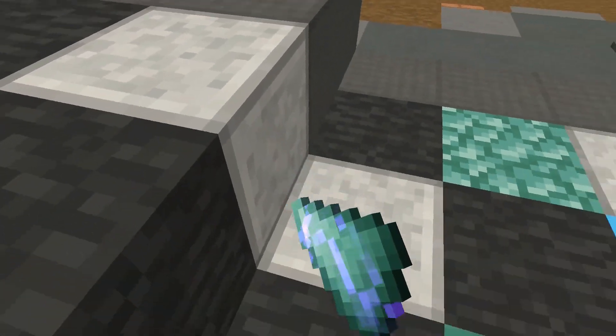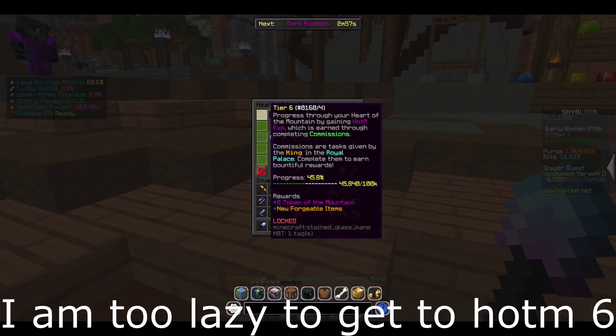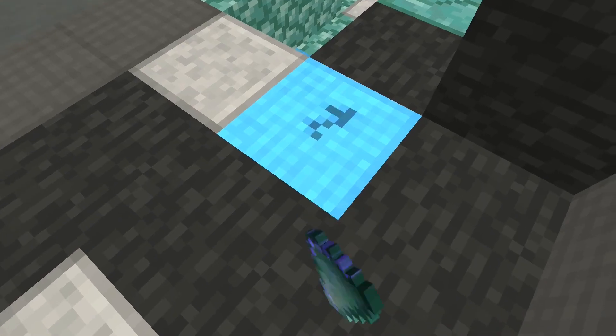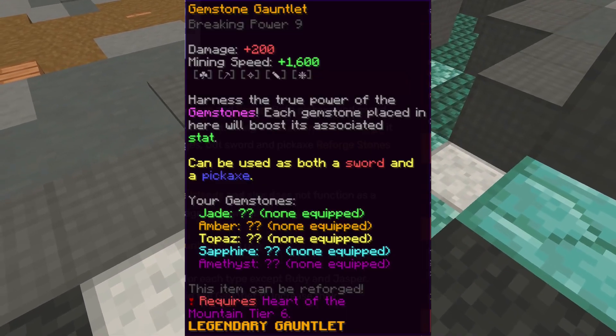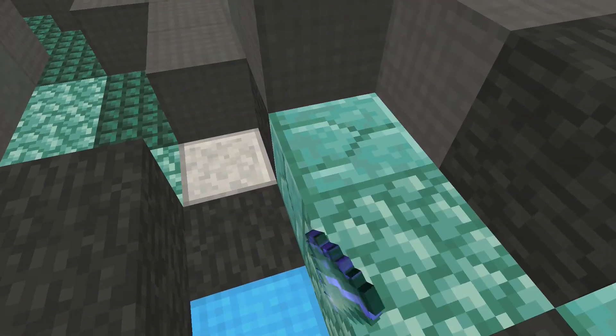As you can see, mining mithril at early or mid game is not profitable at all. I would recommend you grind until Heart of the Mountain 6, then buy a full set of Devon armor and a Gemstone Gauntlet with all Flawless gemstones and a Ball pet, and start mining topaz.